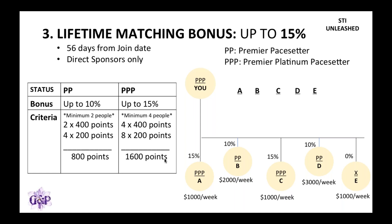Let's see how this translates into money. From A: 15% of $1,000 is $150. From B: 10% of $2,000 is $200. From C: 15% of $1,000 is $150. From D: $3,000 so you get $300. From E you get nothing. So in total, from just these four leaders, you will be getting $800 US dollars in that week.